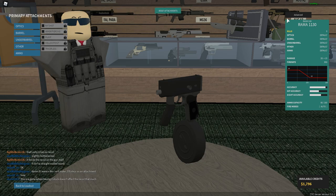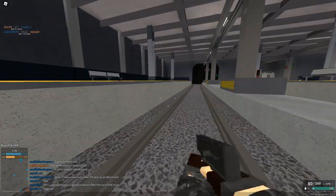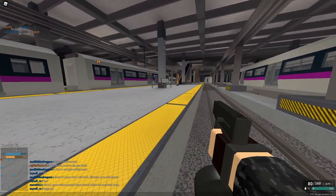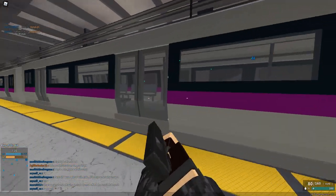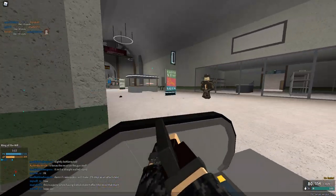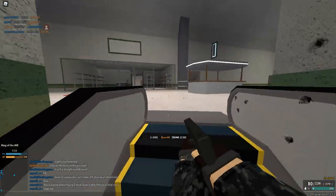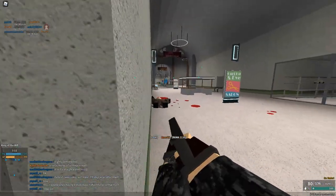The Rama 1130 has a high RPM but very low damage, so people call it an automatic zip 22. It's used like that and it has a lot of hype. It's really hard to kill people — it's really hard to kill anyone.